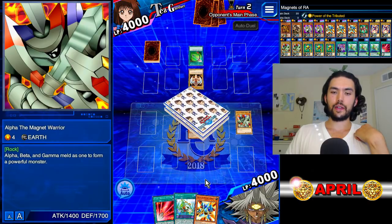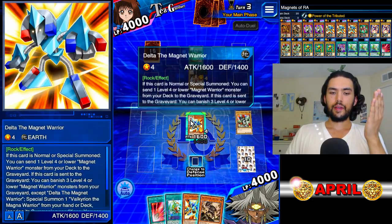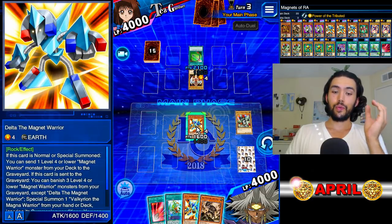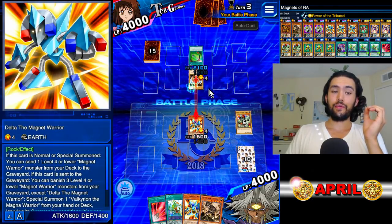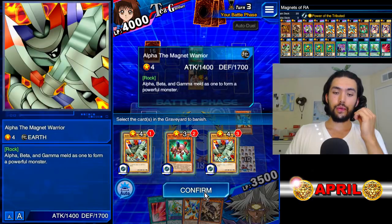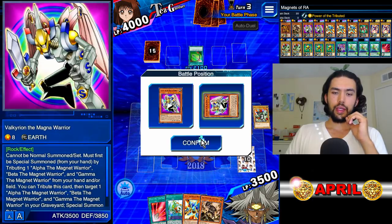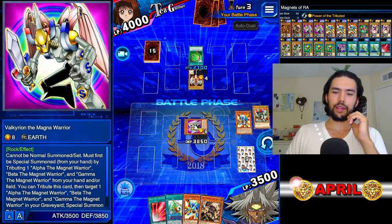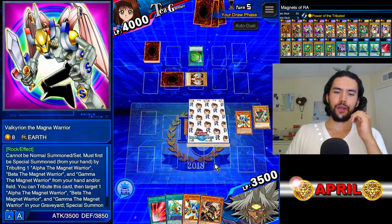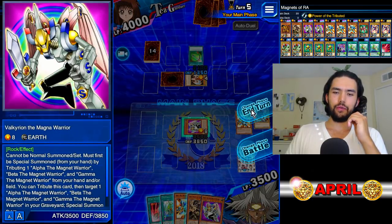Taya doesn't want to mess with Delta the Electromagnet Warrior, but we are not going to live and let live. We're going to crash Delta and activate his effect in the graveyard — banish these three, counter is now zero — and we have our big chunky Valkyrian. Now she can do nothing. I don't like drawing the Valkyrian, but we already have him out — no big deal.